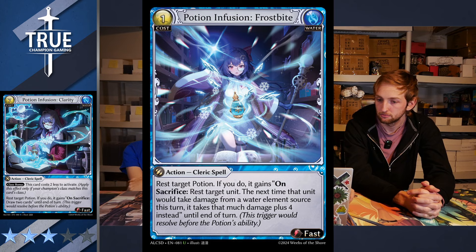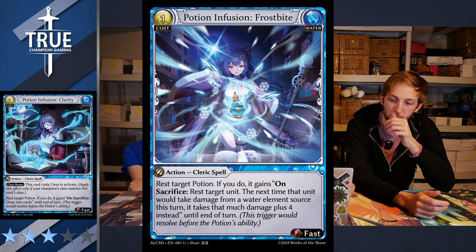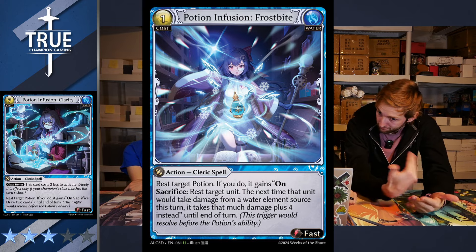Next is Potion Infusion Frostbite — a one-cost fast-action Cleric spell: rest target potion; if you do, it gains on sacrifice: rest target unit. The next time that unit would take damage from a water element source this turn, it takes that much damage plus four instead. If you put this on Essence of Blizzards — even if you just ping them for one, they're already rested. You can choose which sacrifice happens first: hit them with the rest, making them take four more damage from water, then Essence of Blizzards fires. At level three you're hitting for one plus level, which is four, plus another four — hitting for eight.